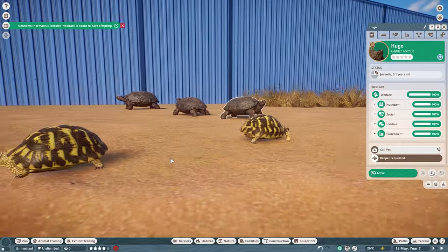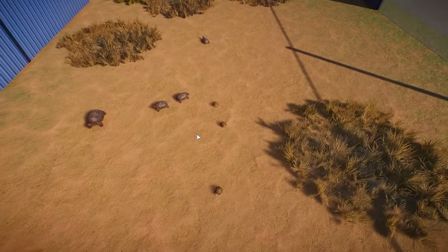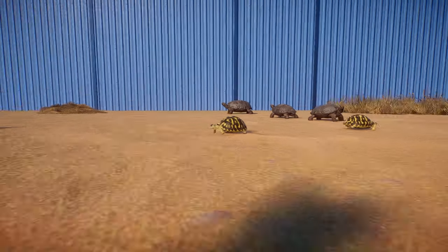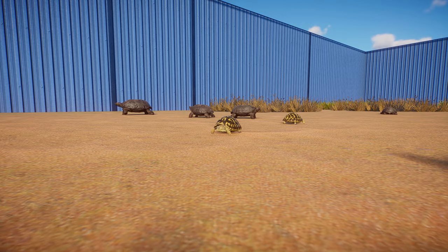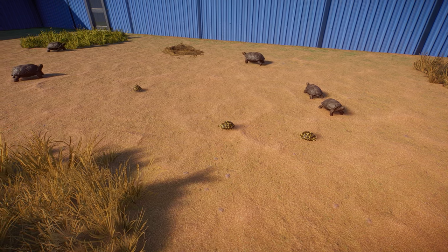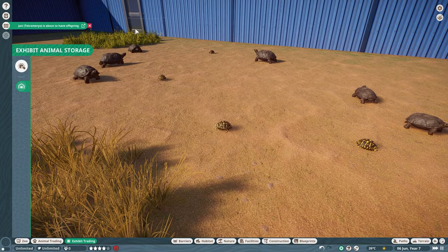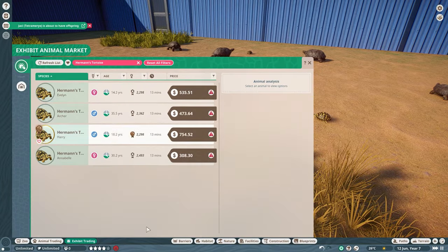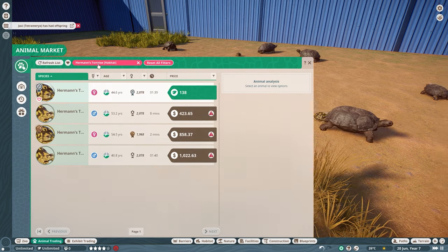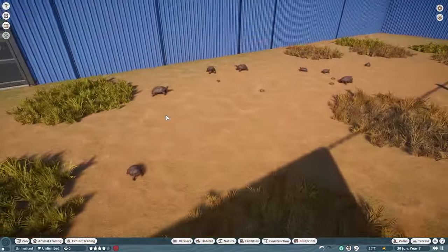You guys might be noticing — is that the Herman's tortoise out of its exhibit box? Yes, it is. This is just a silly little mod I wanted to do. It does require the Eurasia animal pack, but essentially it lets you place this animal as a habitat animal. So technically it's a separate animal from the actual Herman's tortoise. If you type in Herman's tortoise in the animal market, you can see the original, but if you look at this one, it has the habitat tag on it — that's the way to distinguish between the two.